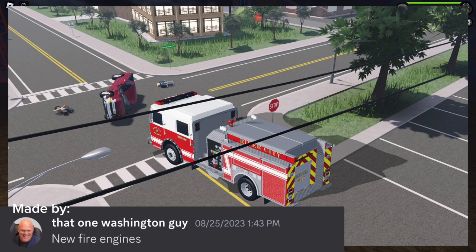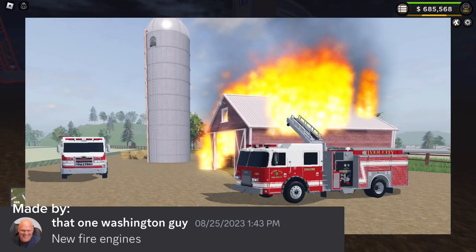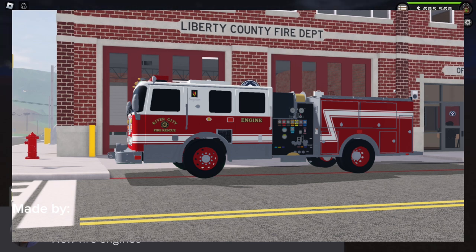Now we have this Pierce engine, which is wicked cool. I think it looks really good at the scene of this car accident. We need different varieties of engines. Now we have an engine ladder and a Pierce engine — I'm not a fan of the engine ladder, but I do like the Pierce engine in the left corner, so I think that would be cool.